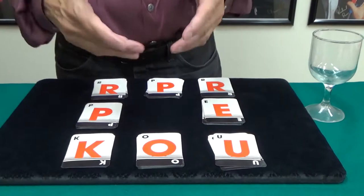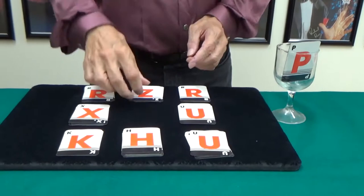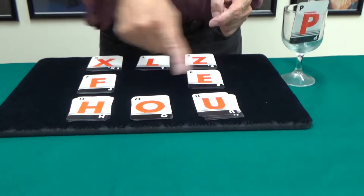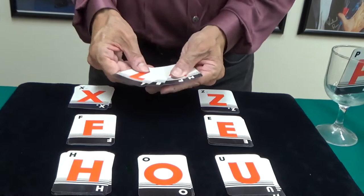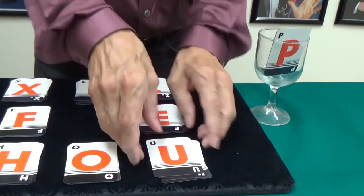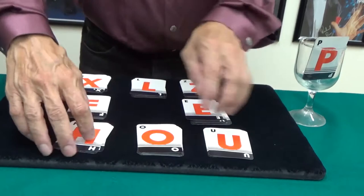Now I'm going to start stealing cards, but you'll never notice. I can do this right in front of you. So I take these cards here and steal some cards. Now if we count the rows again — first I have to cover my crime. So I move some cards around. You won't notice that any cards are missing because I still have 16 in each row. Here we have two, four, six, eight, ten, twelve, fourteen, and sixteen. Each row still has 16 cards.